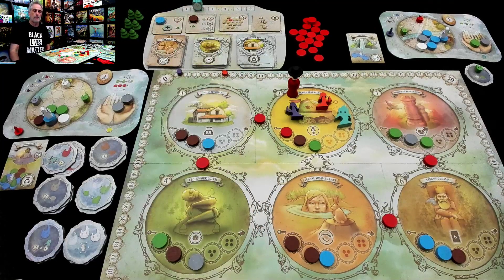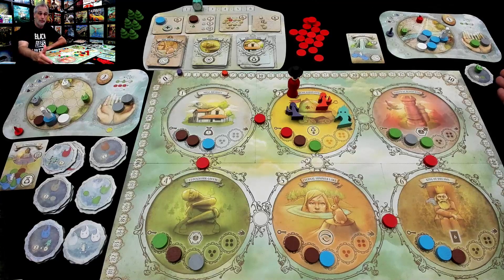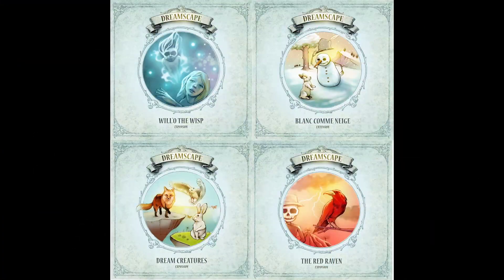So the Will-O-Wisp basically creates a rescue mission. Once you have rescued these little Wisps, the Will-O-Wisp can really change things up. That's the first expansion, the Will-O-Wisp.